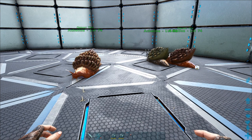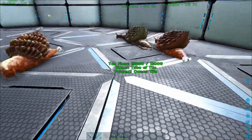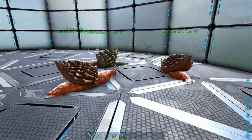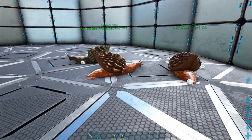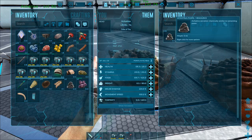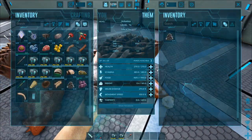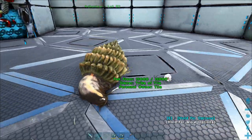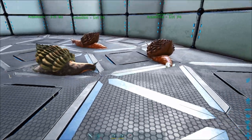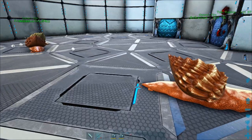Now I'll quickly show you what the snails are good for. If you put them on wander in an enclosure then they not only produce Achatina paste, which is basically cementing paste, in their inventory but also organic polymer. These haven't been producing for long enough to get the polymer but it will build up over time. This way you have an infinite source of polymer and cementing paste for the cost of sweet veggie cake.